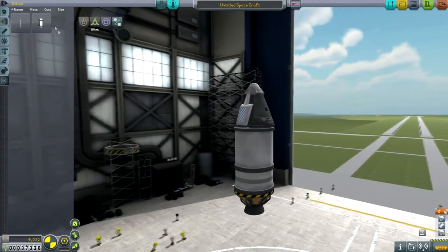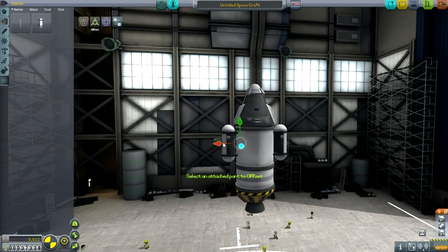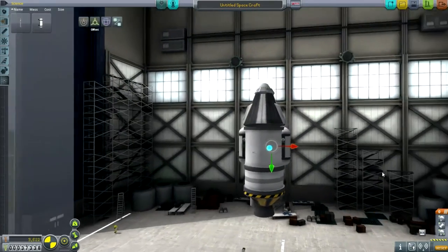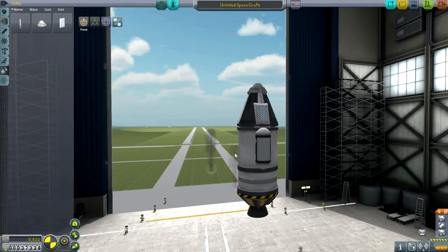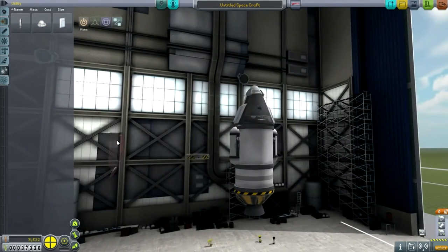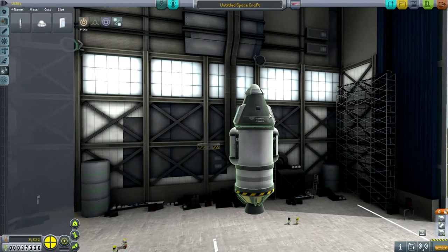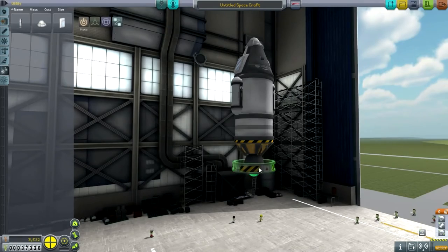While we're at it, we can probably do some science. We've got goo containers to attach, but they're sticking out too, so I'll do the same offset trick. Now for landing legs — actually this is getting a bit heavy. We've got 4.05 tons with parachutes, plus another 0.3, so 4.35 total. That's barely above the capacity of this rocket, so I'm going to skip the landing legs.